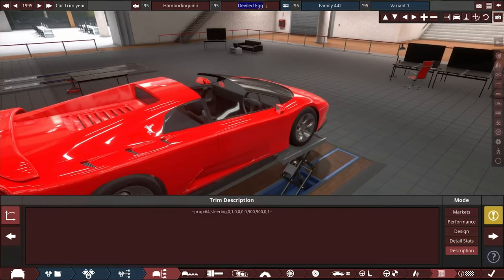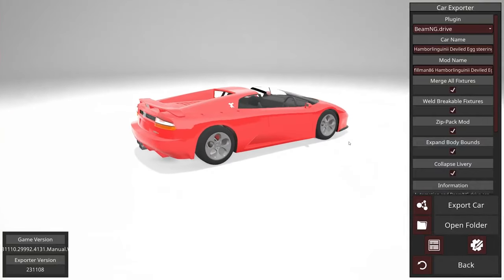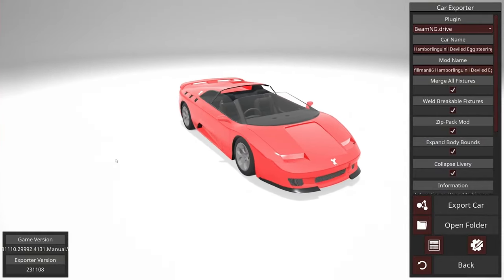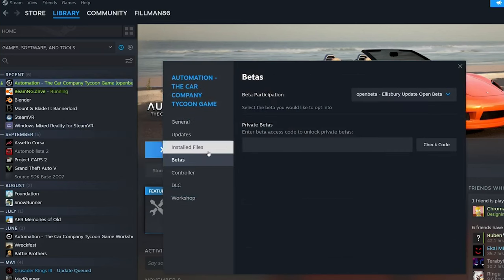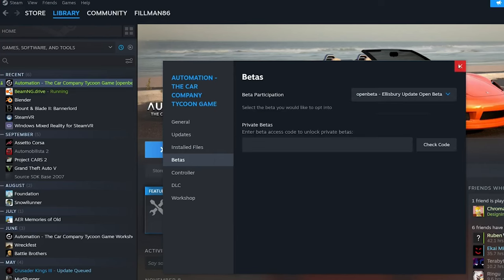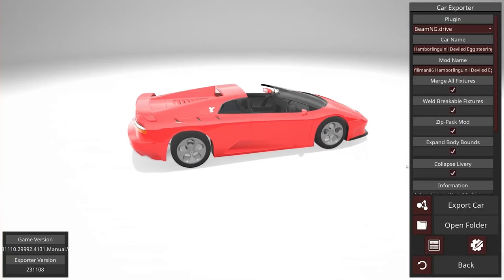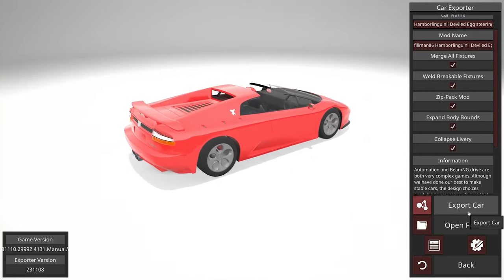That's all we need to do. I'm going to give this a unique name — it's going to be 'steering' — then export. Now this isn't the open beta branch. What you'll do is go here, properties, betas, and select the open beta Ellsbury update open beta. That won't work in normal Automation. Then this all looks pretty darn good — let's go ahead and export.